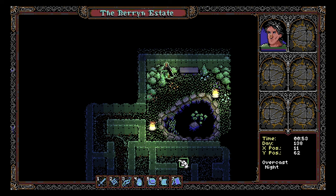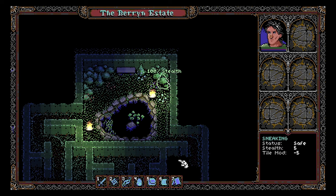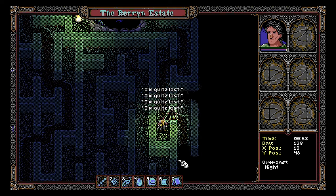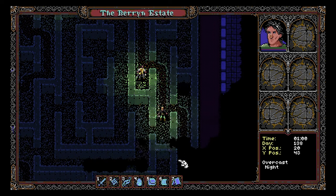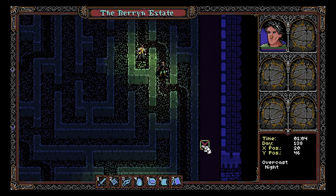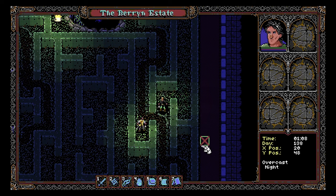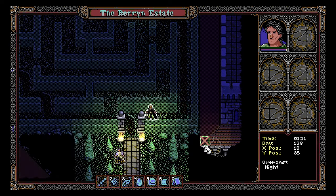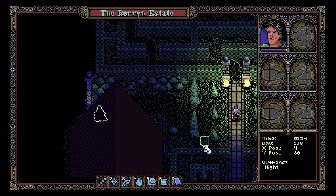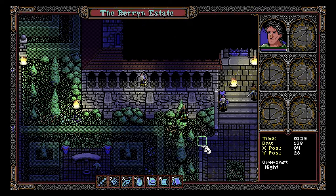I can roam around in the bushes — that's kind of neat. I wonder if that makes stealthing easier. I'm quite lost in the hedge maze. I find revealing the map to be very compelling. I did find what I was looking for in the hedge maze — which was introspection. I really like the way the fog of war melts away. Let's go back and see Kato.